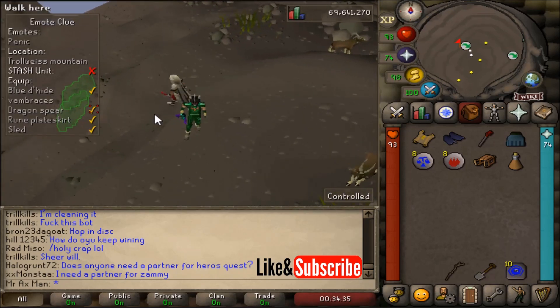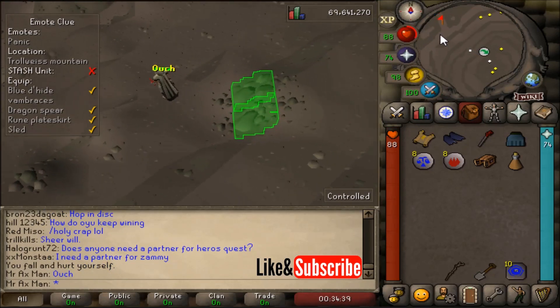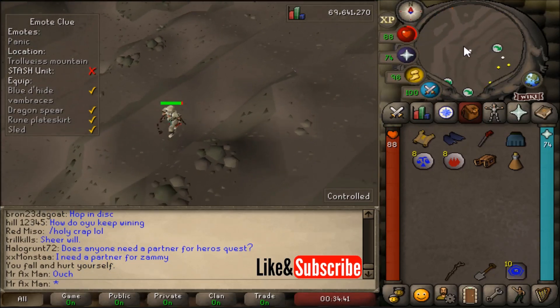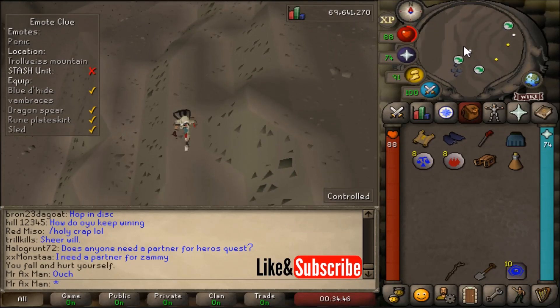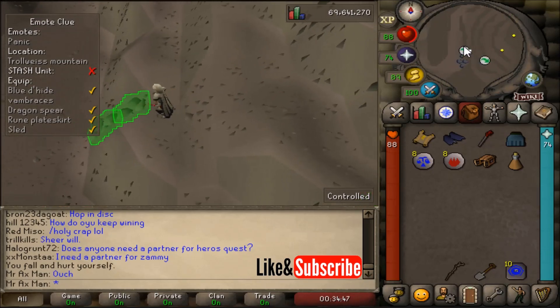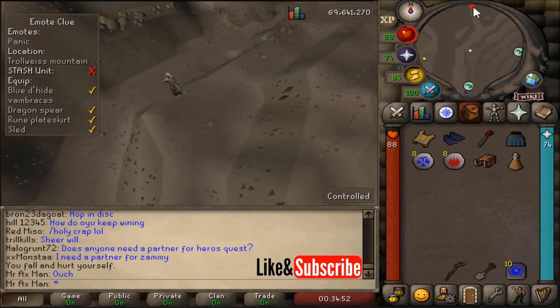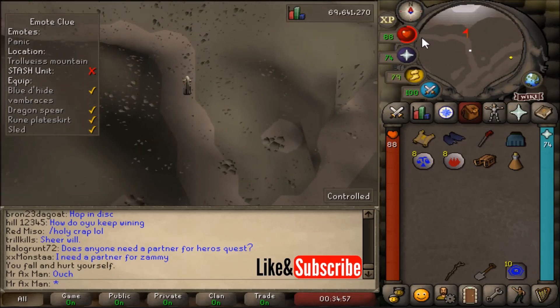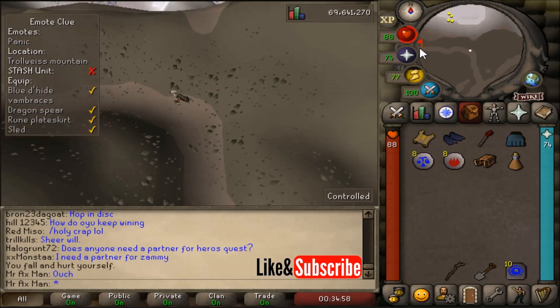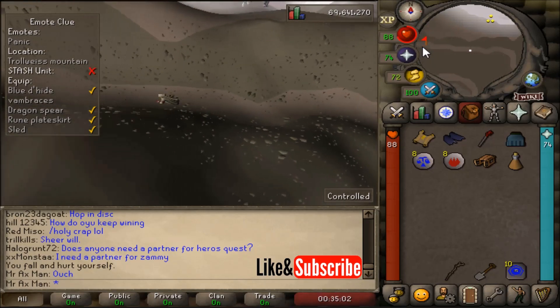I'm going to go and climb down these rocks, and then instantly I'm just going to click north on the map, and my character is going to start running. So at this point you don't have to do much, but once you get to this location, run north, and then run west.